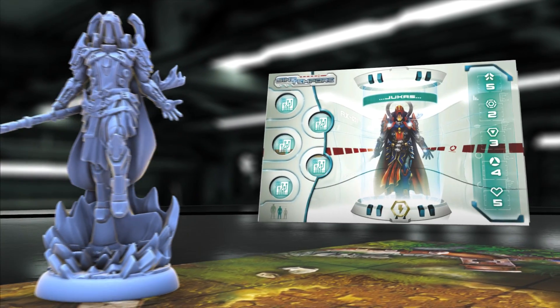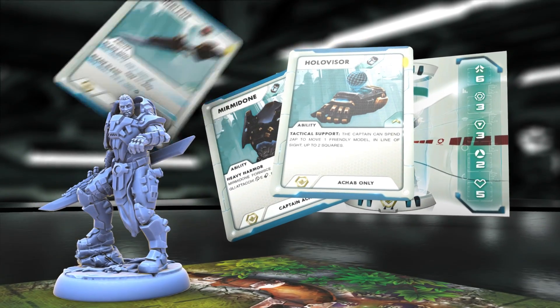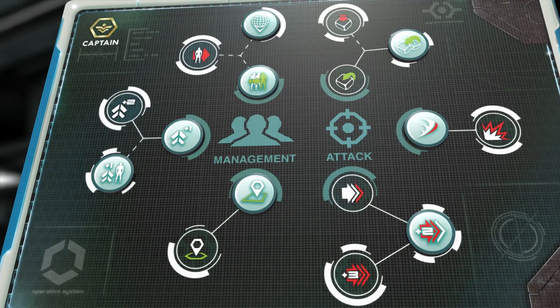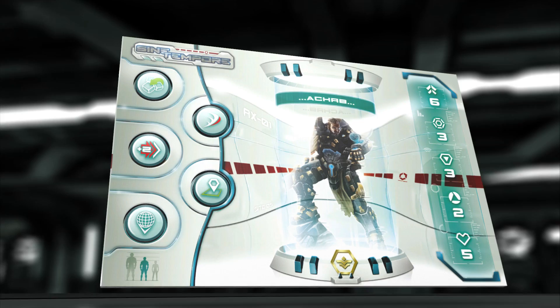Choose your hero from the available settlers and develop them through the acquisition of new skills and equipment. Every settler has a selection of more than 12 skills which they can use to evolve, but only 5 can be used to carry out the mission.